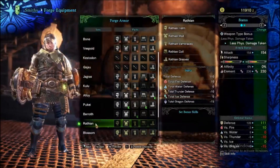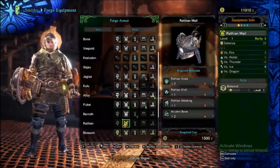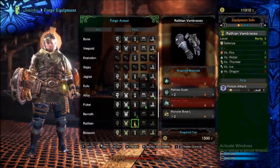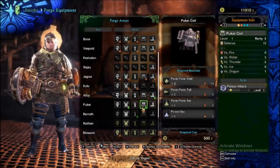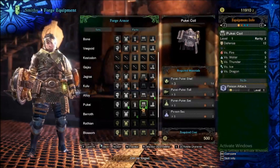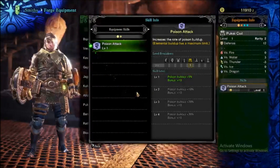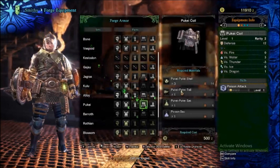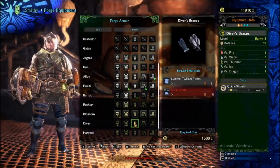I took down my first Razzlin, so I got her gear. She has Poison Attack Up level one, and I want to combine that with my build to make it level two - give it a little bit more damage with that poison buildup. So we're going to go out to the world and try to hunt one of those down.